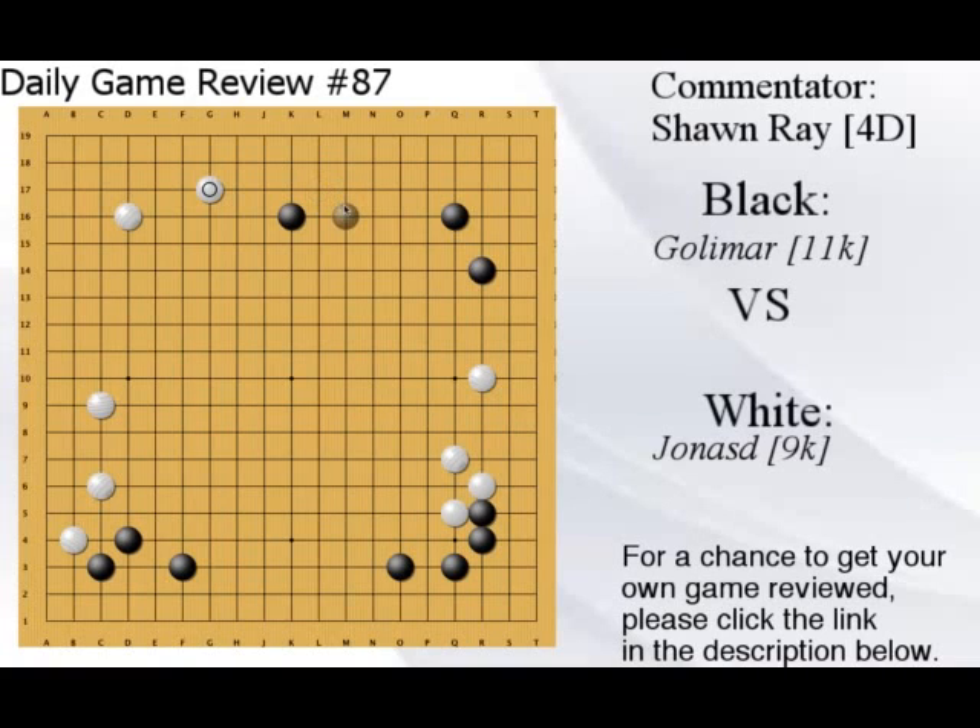I recommend this one for security in the corner, or this one to reduce your opponent's position a little bit more. I wouldn't recommend this in-between move because the corner is still open and it doesn't reach as far into your opponent's position. The difference is that when black blocks the diagonal later, there's a tsuki at A18. But if you had this move, later there is no tsuki, so it's a little bit easier and stronger support for reducing your opponent's position.